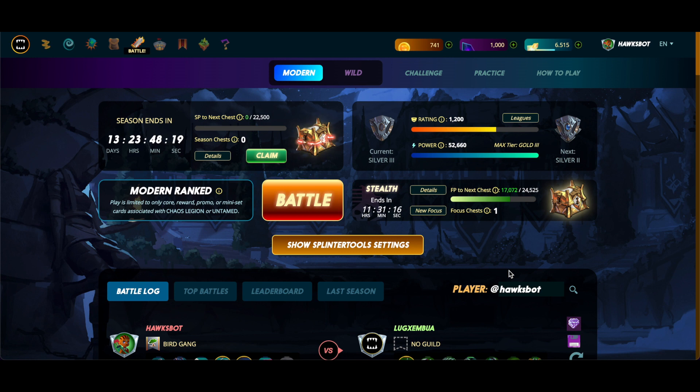Hey, what's going on everyone, Hawks21 here back with another Splinterlands video. For this one we're going to open our season chests. Another season came to an end in Splinterlands and we have an exciting thing coming to the game today during the maintenance window, which will be the introduction of the soulbound reward cards. Previously there were situations where if you waited to open your season chests you could get the new item post-update, but according to the team that is not going to be the case this time. They say it does not matter when you open your season chests — they are currently coded to give you the old reward setup.